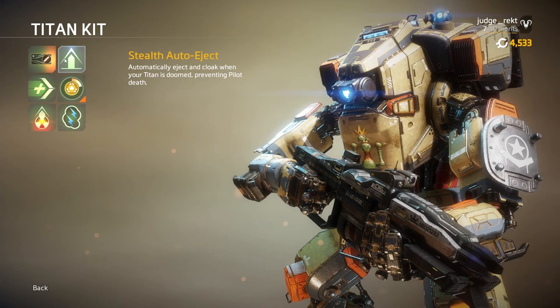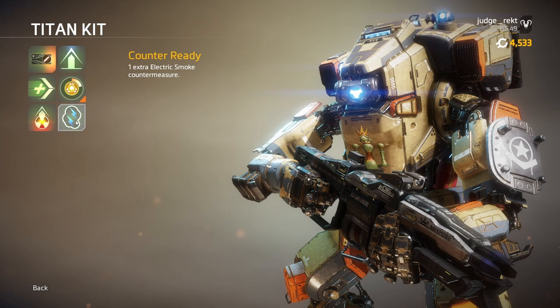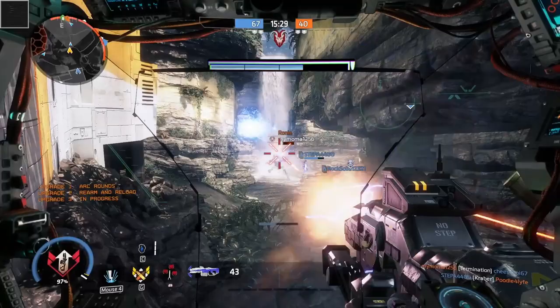Moving on to titan perks: the weaker options are stealth auto-eject and assault ship. Nuke Eject is also not worth it because enemies can just walk away from the blast. Monarch gets a charge of electric smoke every level, so you don't need more of it. Dash is nice to have, but there is one perk that makes more sense than any other here, and that is Overcore. You want to level up fast, and this perk in combination with Energy Thief from the Monarch perks will turn you into a crazy leveling machine — so use it.